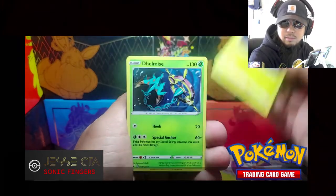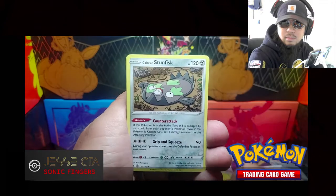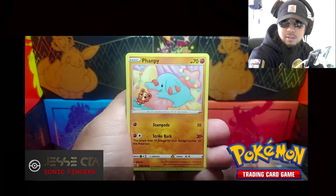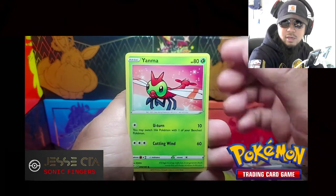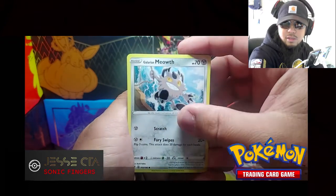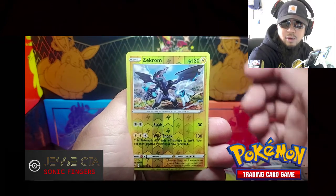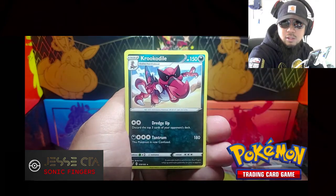Electric, Delmise, Stunfisk, Electrite, Clefairy, Fampi, Yanma, Meowth. Zekrom is the Reverse Holo and the Rare. Crocodile.